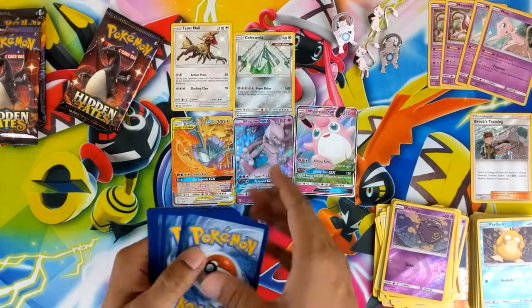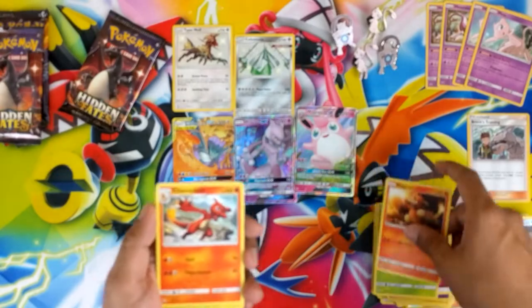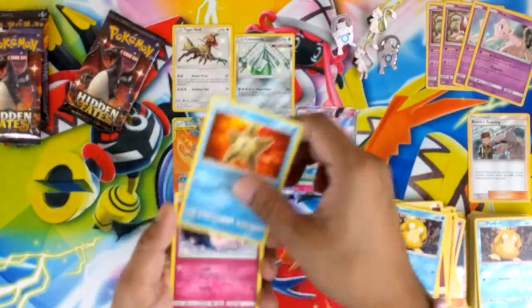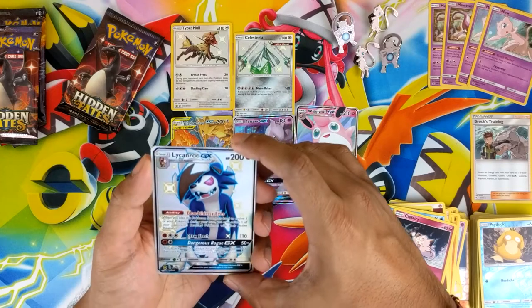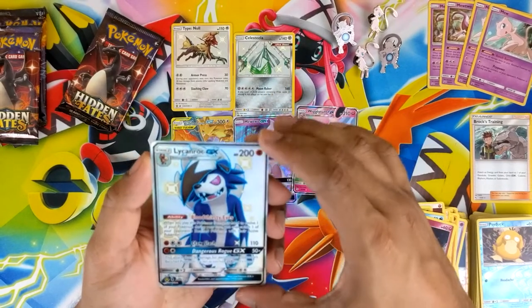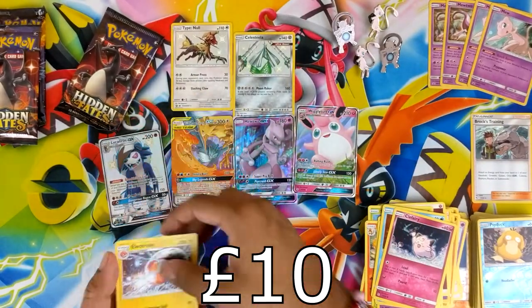The packs are more available now because of the tins that are out — I'm seeing those everywhere. But these pin collections, I think they're sold out, only online with people selling for ridiculous prices. Shiny Lycanroc — I'm digging the blue outline that it's got, it's a very nice color. Bloodstained eyes — very nice. Still no double whammies yet.